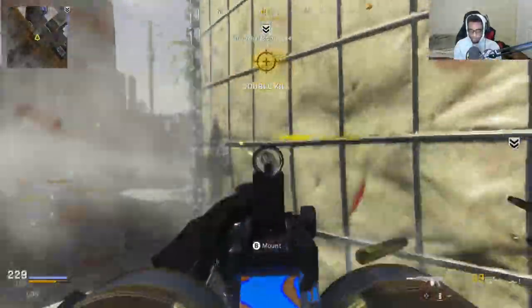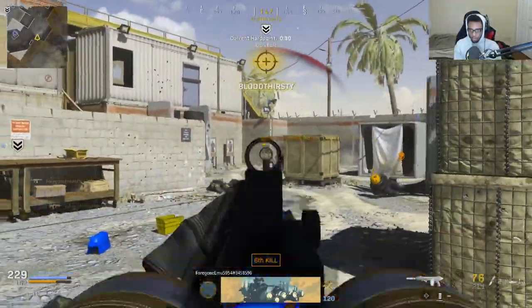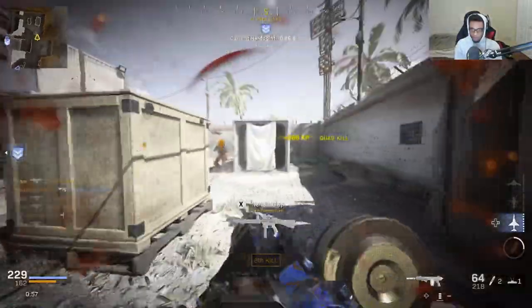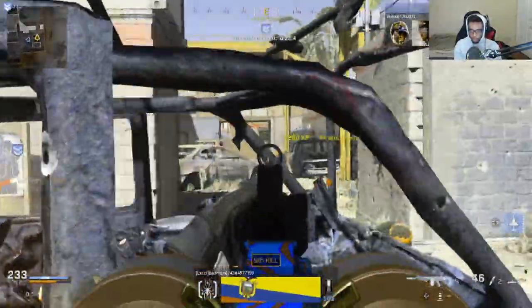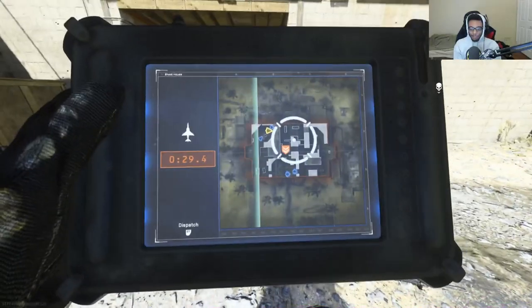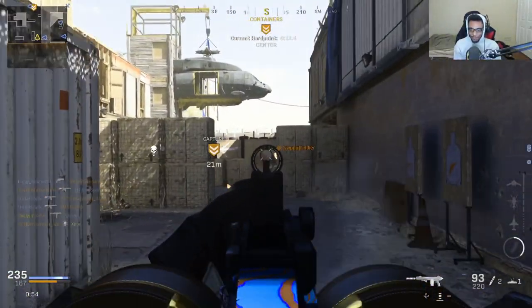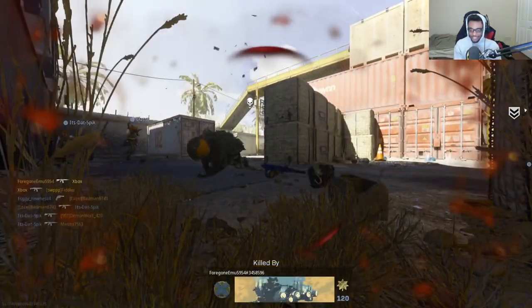Look at the spawn — what? Oh my god. This Demon Wolf guy... there you go. For this middle map, I have no idea how many kills we have, but we definitely have a good amount of kills in this lobby, 100%.